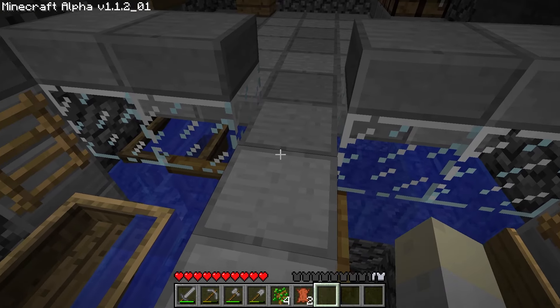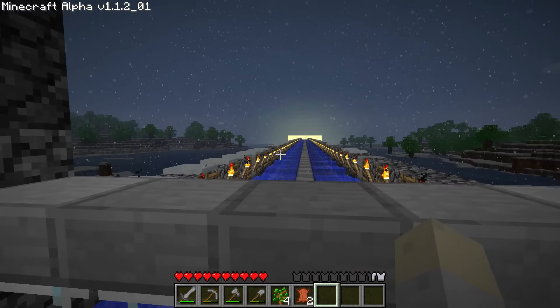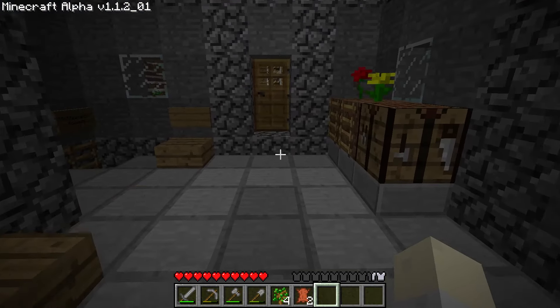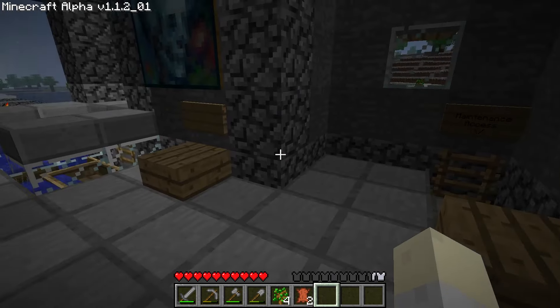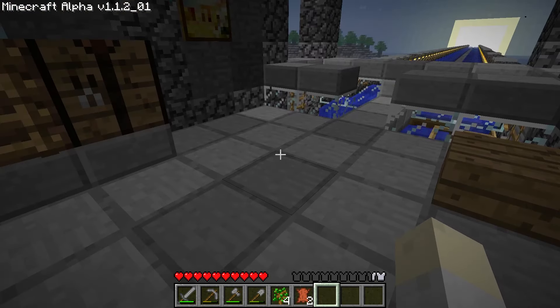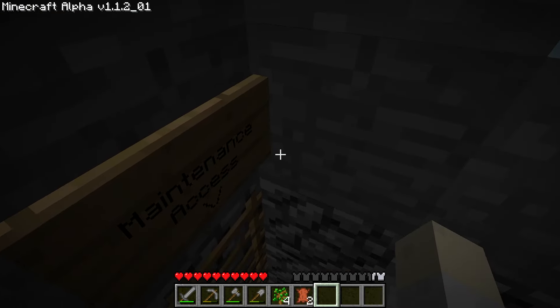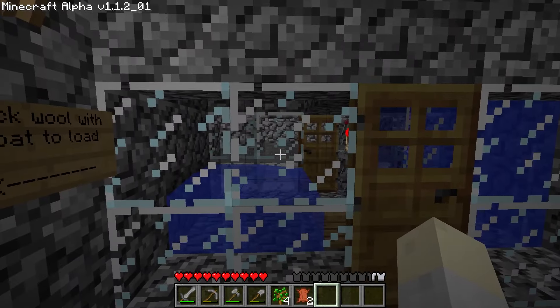There it goes — it'll get loaded back into the system. The mechanism of this station is a carbon copy of the other one. This is the mainland at a mining colony that I have. I really do like this terminal — it's very clean. I like the slab floor because it kind of changes your design principles, which are limited in Alpha.